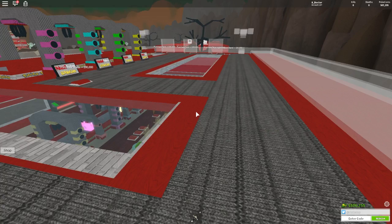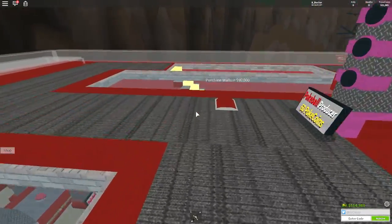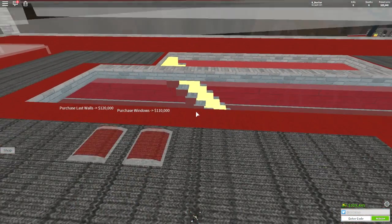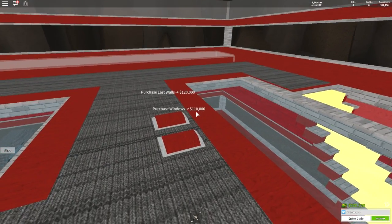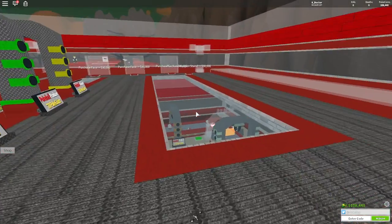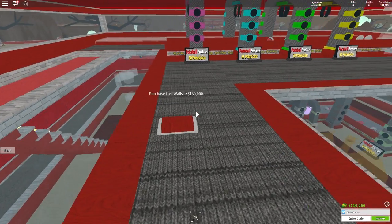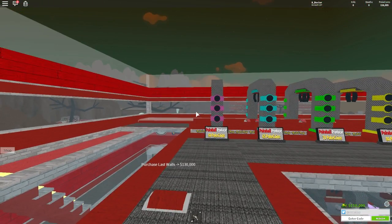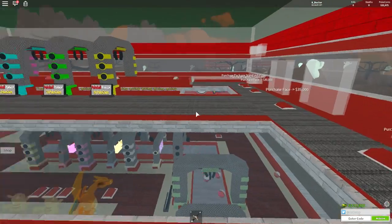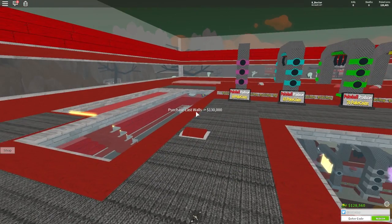We've hit half a million — 500,000 is what I've now got. I can get the walls for 90,000. The next wall is 100,000. We'll just get the last windows and walls. The last walls are 130,000 — I hadn't got enough, that's why I couldn't buy them. All that money instantly gone. It looks like we just got lighting left and the last walls. Are we going to purchase a roof?